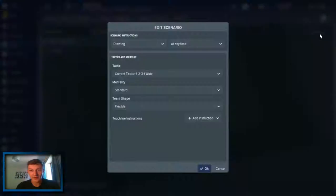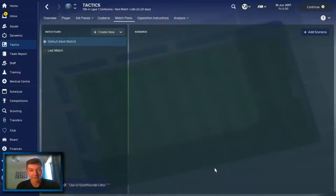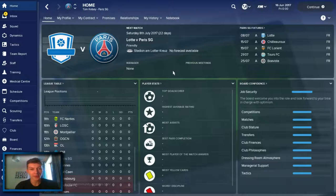Now, match plans is something I was very interested to see. I assume you can add a scenario to a tactic apparently. So if you're losing by a goal with 10 minutes to go, you can bring in a match plan - it'll say, if we're one goal down we need to get a goal, let's do this, this and this. So you don't have to do it yourself in game - you can just sort of select some presets, which I kind of like actually. So I will be using this quite a bit and making a lot of these as we go forward. I like this match plan idea.